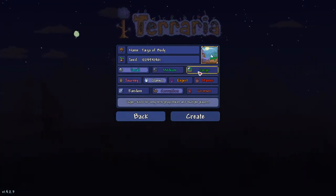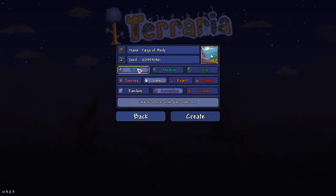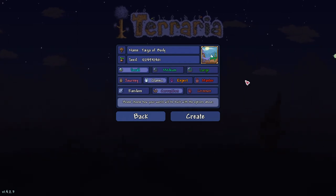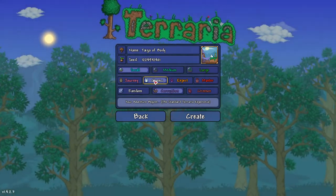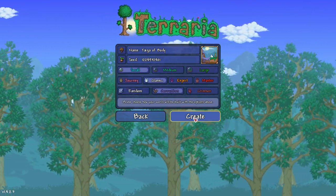The size of the world does, in fact, matter. Make sure it's a small world — not medium, not large. The reason I do this is because a lot of folks cannot run the larger world, or they take too long to load. So if you need the item, you want a quick small world. Difficulty does not matter — it can be any difficulty you want: Journey, Master, Expert. I use Classic just because it's default. And finally, with the evil, it's got to be Corruption — not Crimson, not random, but Corruption. Let's create the world.